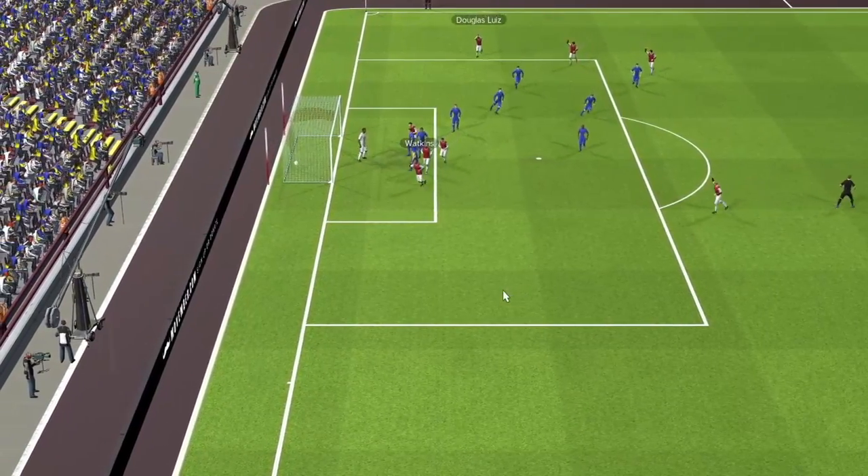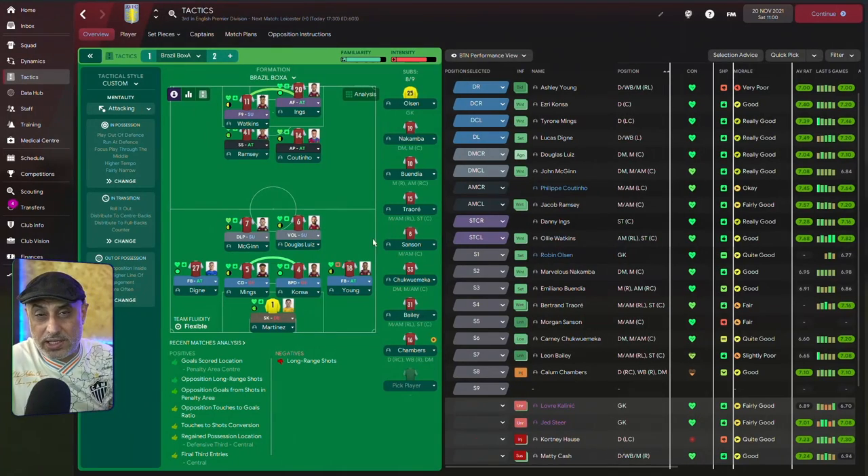In Football Manager, it's important to understand synergy between roles. Because if you're going to make a role work, you've got to think about how he works with other roles. And if you can get those combinations going, sometimes you can have the hallmarks of a great tactical system. So let's take a look at some of these combinations.